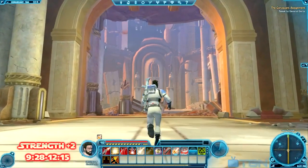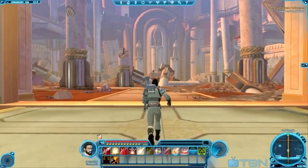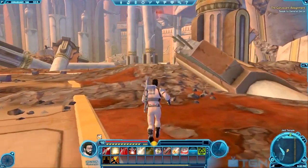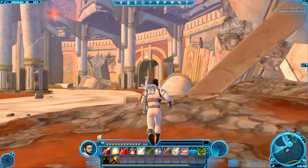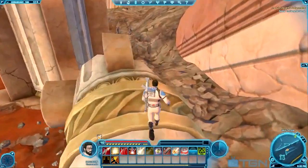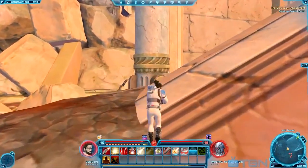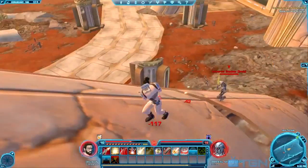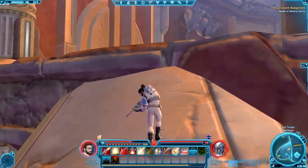Alright, I'm back for the final part of my datacron location guide and we are in the Jedi Temple. Right when you come into the Jedi Temple you will be right here, so go right and you'll see a giant pipe — go around to that and walk all the way up. If you look up you will see the red glow up there — that is the Strength plus two datacron. I'm going to avoid every mob I can because I am still level 10 and this is a level 15 area. Just run up this gigantic pipe — very hard to miss because it's so huge.